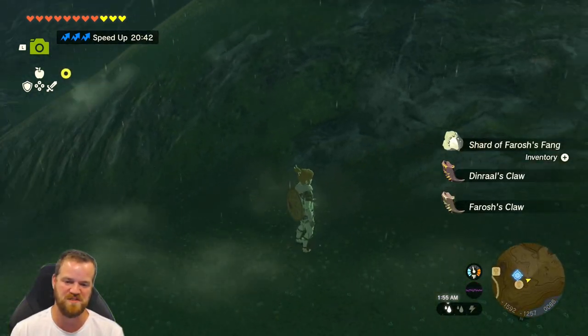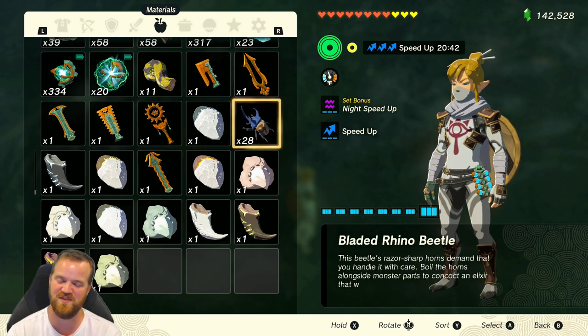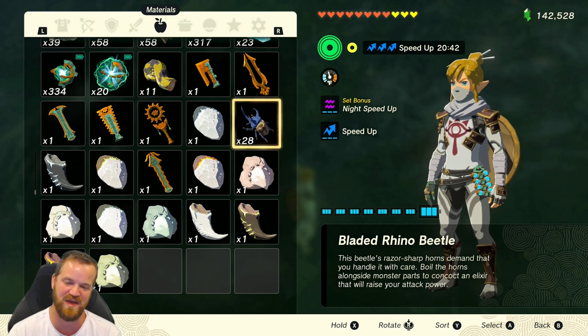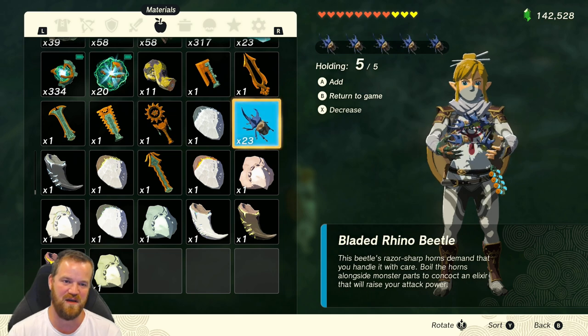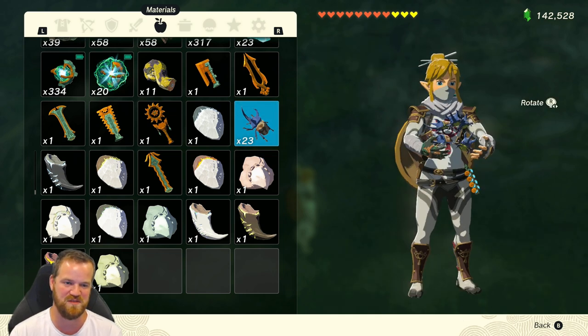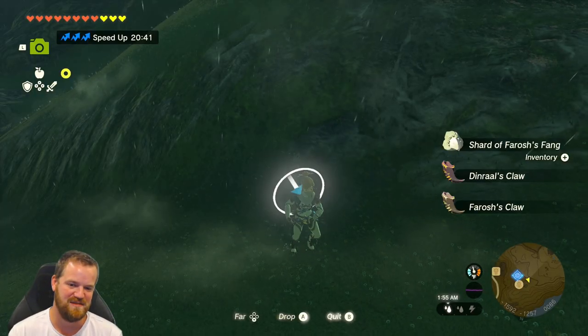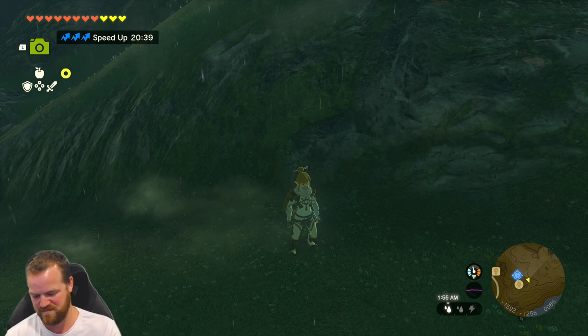Get all of our precious items. Look at that — twenty eight! Yes, from one to twenty eight in four and a half minutes — that is not bad. Twenty eight bladed rhino beetles. Awesome. Plenty of beetles to do whatever you want with. Hopefully you found this helpful and maybe you'll duplicate your own beetles. Bye bye.